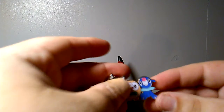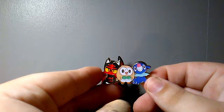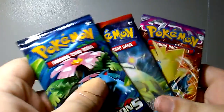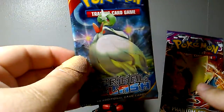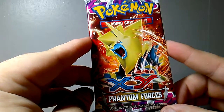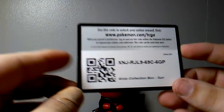And we've got the Litten, Rowlet, and Popplio pin. And also we've got the three packs: Pokemon XY Evolutions, Pokemon XY Primal Clash, and Pokemon XY Phantom Forces. And here's the code that came with the box.